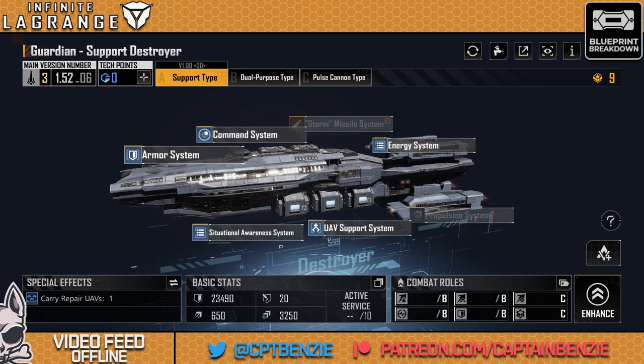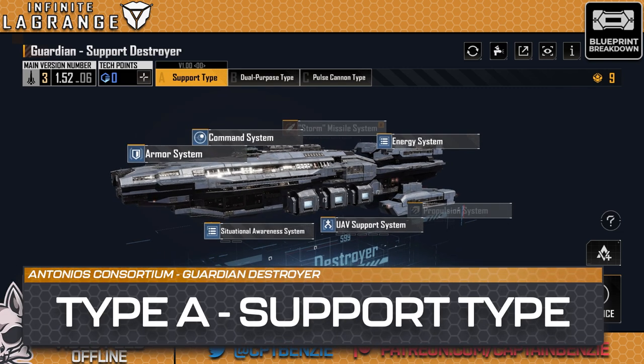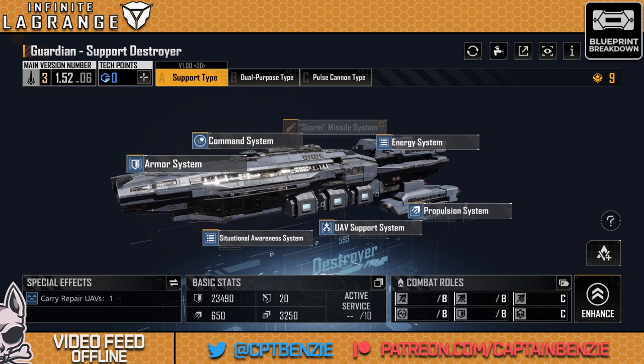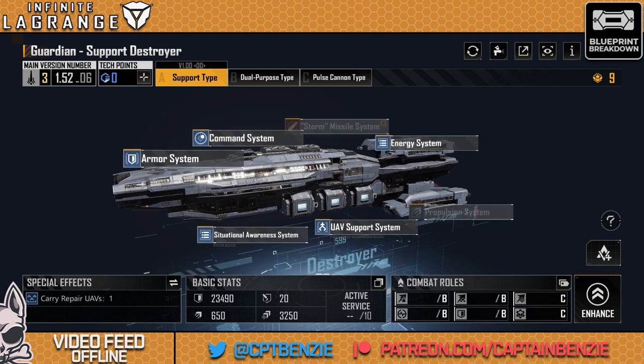The Guardian is an Antonius Consortium Destroyer, and it's a bit of an interesting one. The first type that you unlock is the Guardian Support Destroyer, the Support Type. And ultimately, this isn't a terrible ship. Support Type ships are in short supply — they're the kind of thing you do really want to get at least one of, and if the Guardian is your first one, at least it's a support ship. That means you can heal up some of your friendly ships, and it's not entirely terrible.